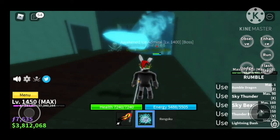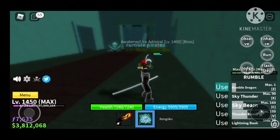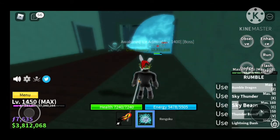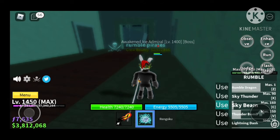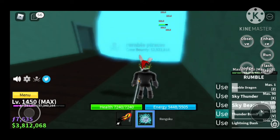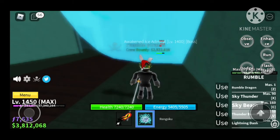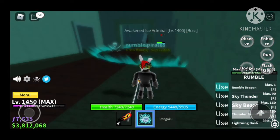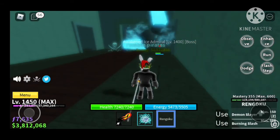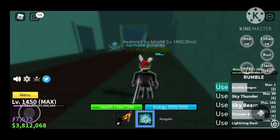You can server hop, but it's a bit hard with this specific boss because it's new and people are camping him. You can do it at any level — just get behind the wall and use observation haki so you can see where he is and stay out of his attack range.